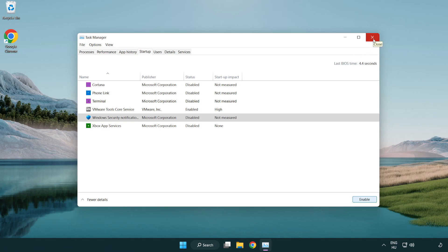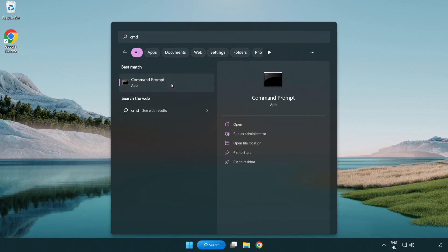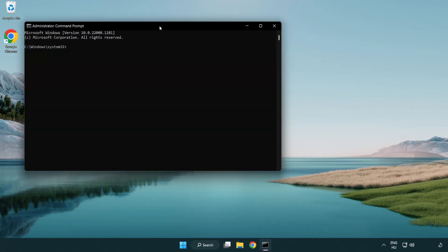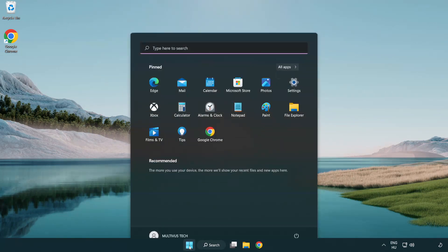Disable unused applications. Close window. Click the search bar and type CMD. Right-click Command Prompt and click run as administrator. Type SFC /scannow. Wait. After completed, close window and restart your PC.